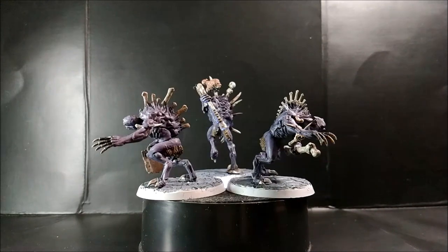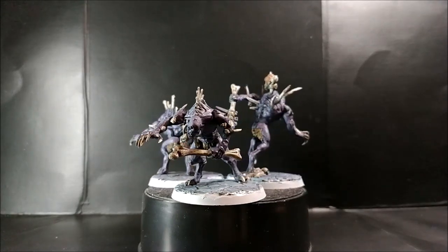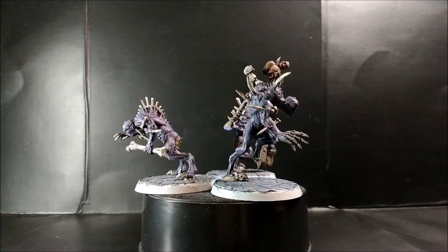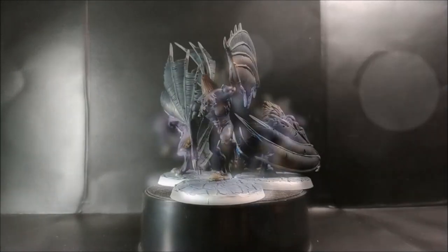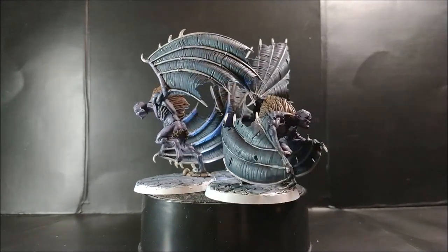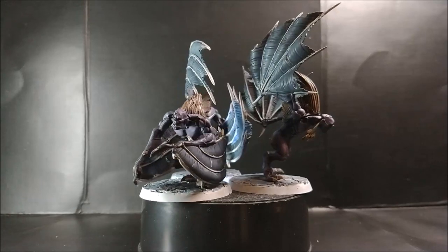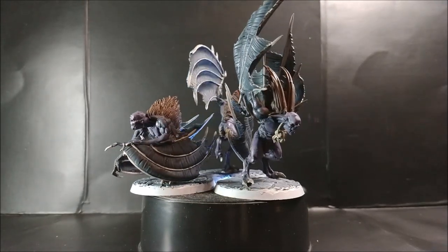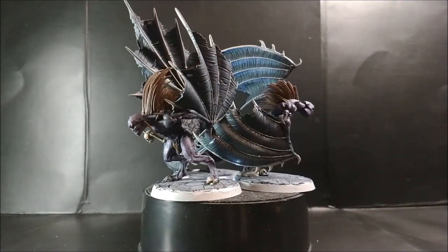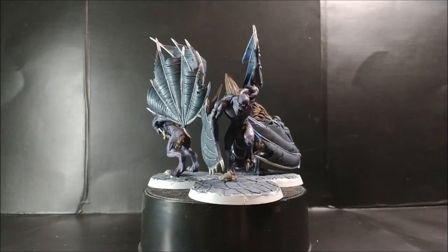I want to remind you that this box also lets you represent the Valgeist, which you can take from the Legends of Nagash Battle Tome. So you have this added option as well. In the Flesh Eater Courts army you can summon a lot of different units, so without buying many models you can realize your own ones and have what you need when the need arises.